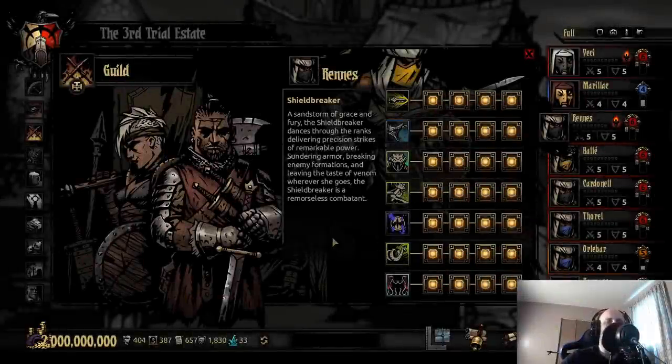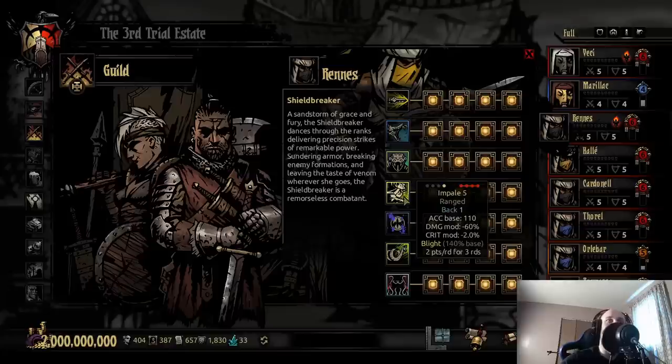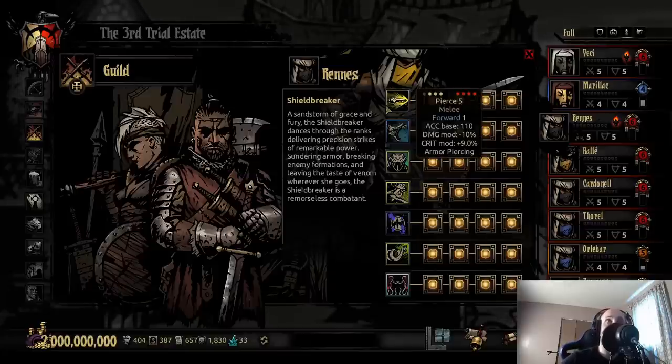Shieldbreaker. Shieldbreaker actually has a lot of really good abilities as well, and there's a few that I really struggle with. It's really tough. There's two abilities, kind of vanilla. It's between Pierce, because it can hit every position, decent accuracy, only 9 to 10% damage, but for that 9% critical modifier and armor piercing it almost doesn't matter, and then Impale. But the only reason why I'm gonna have to go with Pierce is because it's not as row-dependent.